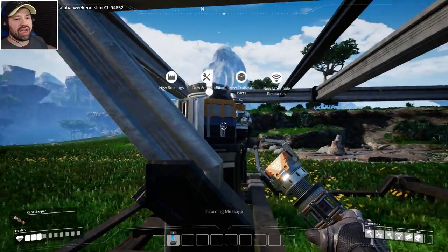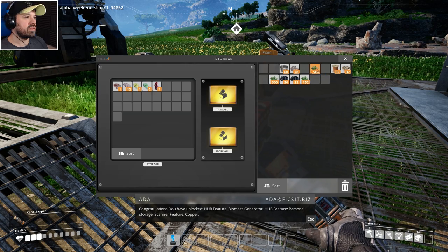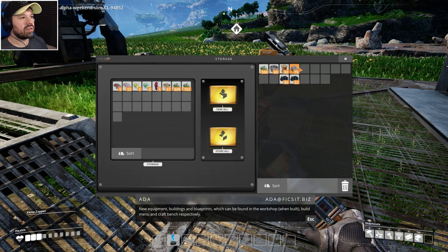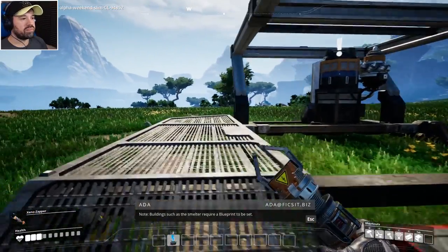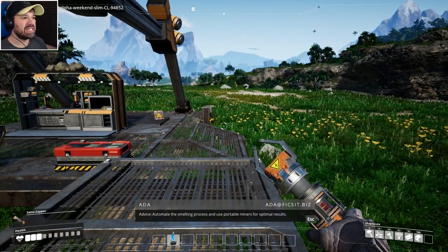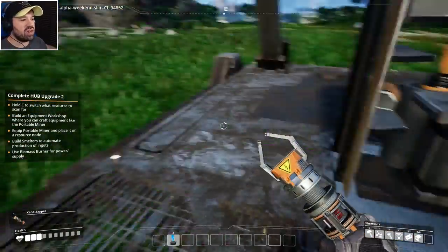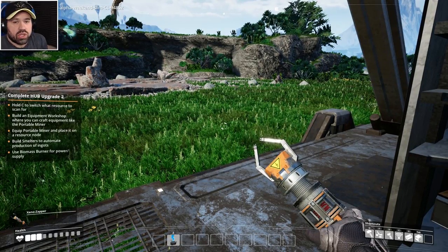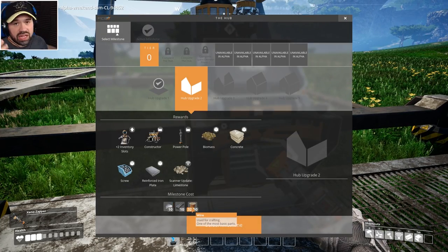The hub gets bigger and bigger — it's unbelievably beautiful! We've now unlocked a biomass generator, personal storage, scanner feature, copper, and new equipment buildings. The next objective is to connect buildings to a generator for power and automate the smelting process using portable miners for optimal results. What I really like is that you can do everything manually — you don't have to use automation at all, especially in the beginning when you don't have the tools, resources, or blueprints unlocked yet.